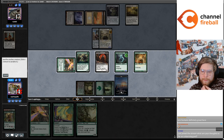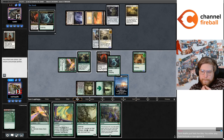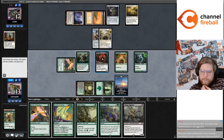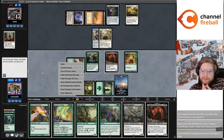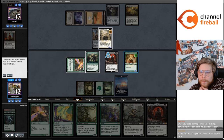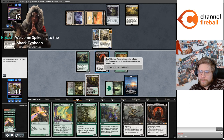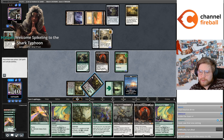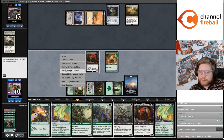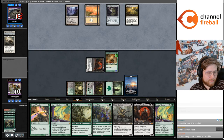That was a really good draw. I need to draw a land and I win. I need to draw a land in the next ten — oh no! Whoops! I misclicked and sacked the wrong creature. Happens. Still less embarrassing than my Solitude mistake. I've had a few chat members suggest acting as though mistakes didn't happen, but some mistakes you just can't rewind.